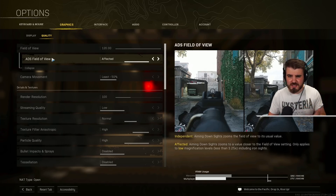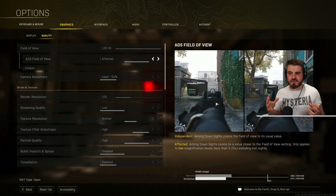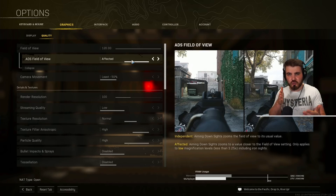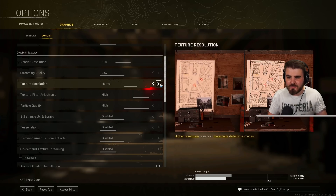ADS field of view set to affected rather than independent: when you zoom in with any low-magnification scope (less than 3.25x), the game doesn't actually zoom in as much as usual. Instead, it partially applies your higher FOV setting to the zoomed-in view, and it makes your gun have less visual recoil — it doesn't actually reduce recoil, it just makes it look like the gun is bouncing way less, making it far easier to track targets. Every high-level or professional player has ADS FOV set to affected.